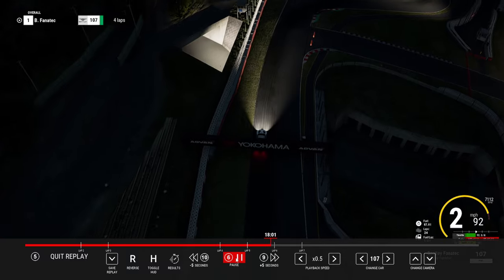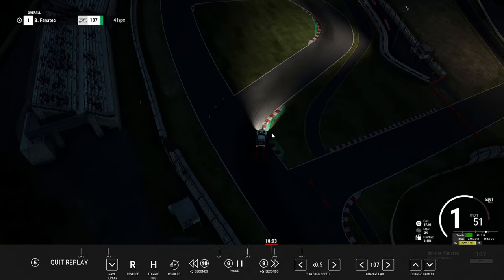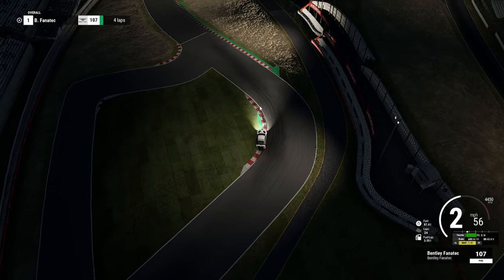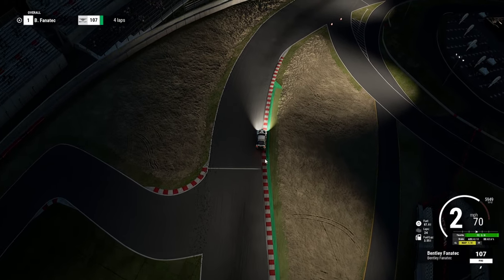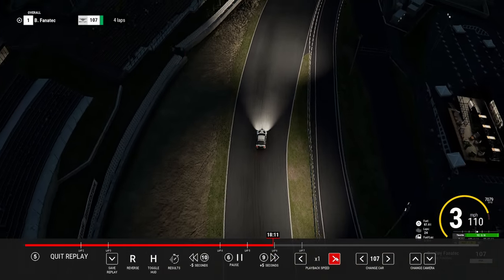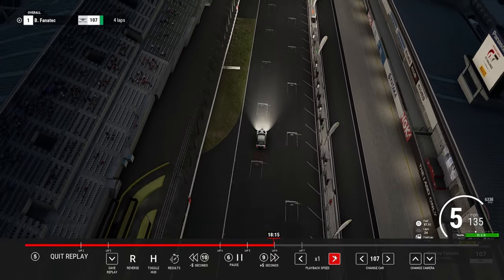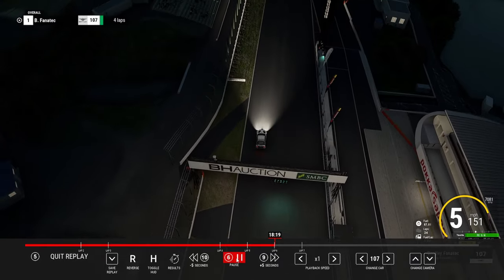At the chicane, you want to mash the inside kerb. I actually miss it — I should have taken a lot more kerb, which would have let me straighten up the exit. The Bentley takes loads of kerb at the chicane. I got on the throttle a bit too soon and the back end started sliding, so there's even more time in it. Managing to get a 1:59.9 in the Bentley with 96 litres on — I was happy with that. Way quicker than yesterday. Very happy with this setup.